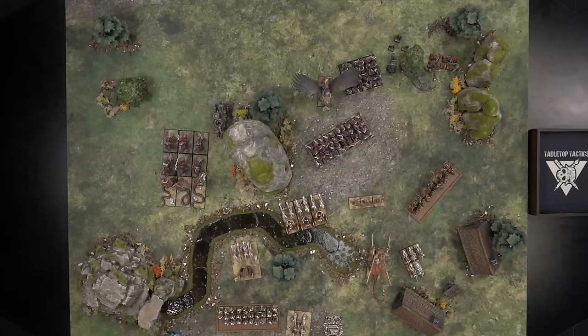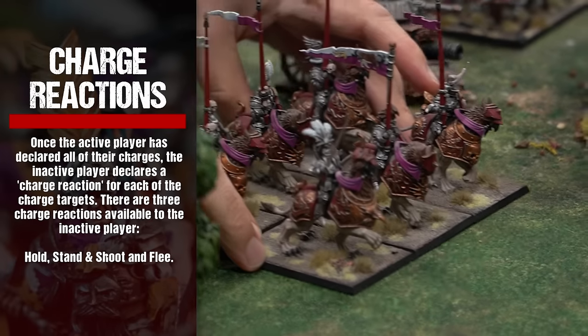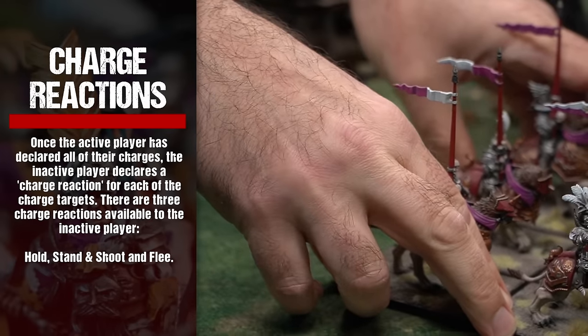Additionally, a unit cannot declare an impossible charge — one that it cannot possibly complete — either because the enemy unit lies beyond the charge's maximum possible charge range, or because intervening obstructions make it impossible for the unit to make contact. Once the active player has declared all of their charges, the inactive player declares a charge reaction for each of the charged targets.